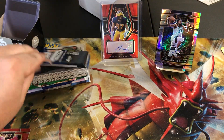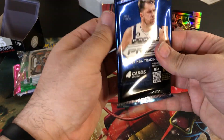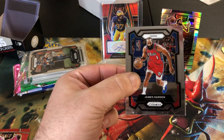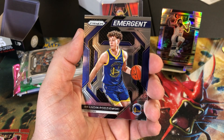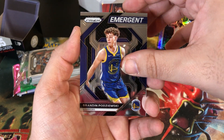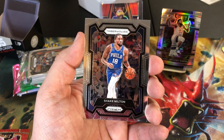Next up, another Wembanyama hunt. We got James Harden, my stacks are falling, Brandon, Paul George, and Shake Milton.